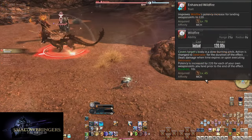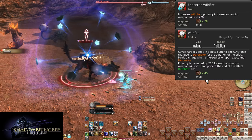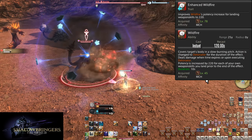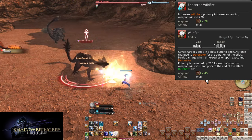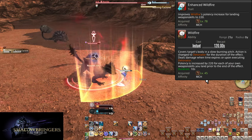Level 78, Enhanced Wildfire. The power of Wildfire has been increased — same cooldown, but every weapon skill will now increase the power of the explosion by 220 potency. Much bigger numbers will come out of this one, with a maximum 1320 potency from Wildfire.